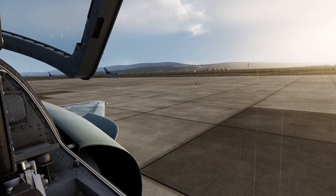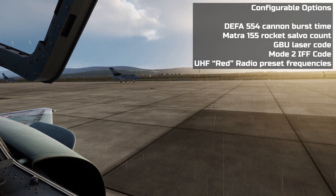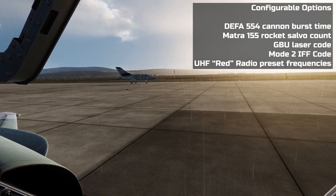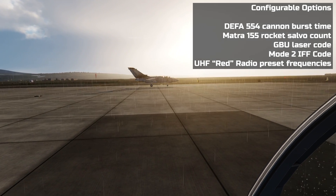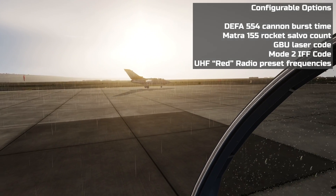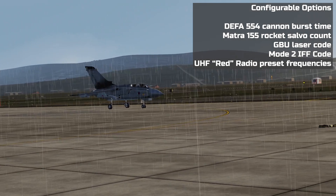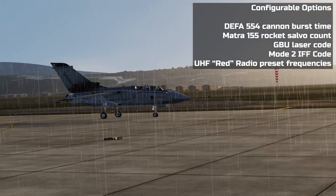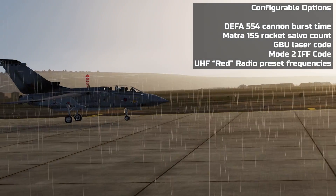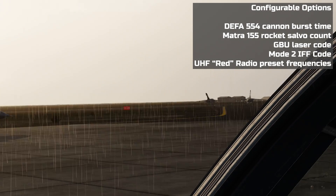The options that can be changed are the burst time of the DEFA 554 cannons, the salvo count of the Matra 155 rockets, the laser code for the GBU-12s, 16s and 24s, the Mode 2 IFF code — which is normally only settable in the mission editor — and the frequencies of the 20 preset channels of the auxiliary UHF red radio, which again are normally only settable in the editor.